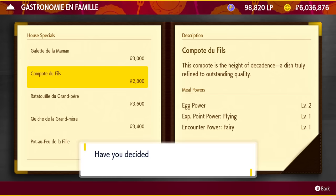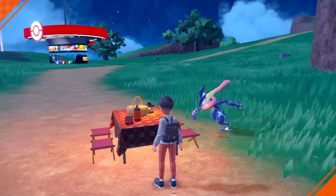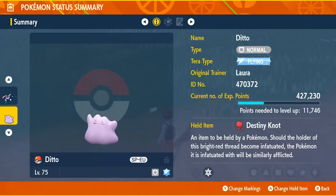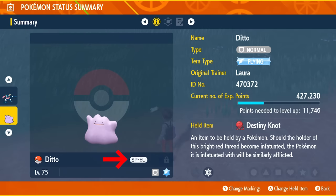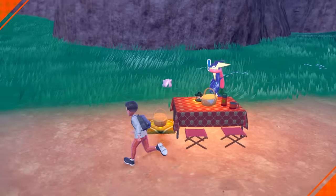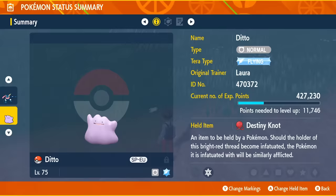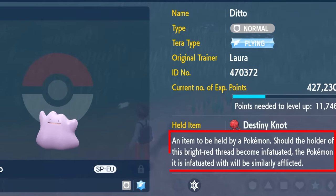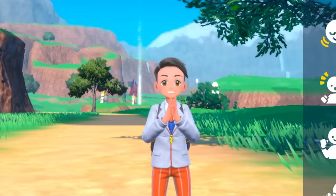Grab the free Egg Power Level 2 from Alfornadato so you can make eggs faster, and let's get a powerful Shiny Greninja by breeding it with a Masuda 6 IV Ditto, which you can find in a video on my channel. Masuda Dittos are just in a different language than yours, and give you a Shiny chance of 1 out of 683 from an egg. The Destiny Knot will grab the IVs from both parents to guarantee you a 5 IV baby with a chance of having a 6 IV.